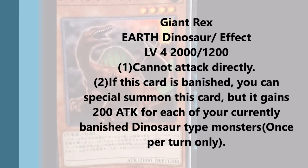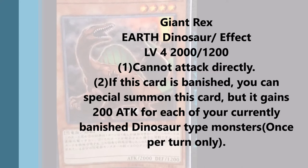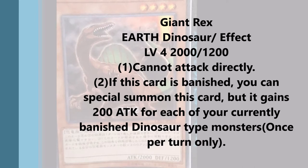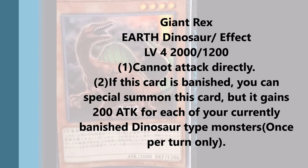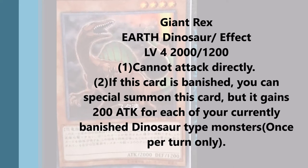It's pretty nice. I would use it for an overlay rather than use it to attack, because more often than not you're going to go into Ultimate Conductor Tyranno and just use his effect to put everything face down. Since Ultimate Conductor Tyranno clears the board pretty much, if this guy can't attack directly he's not really all that useful. He's more useful for overlaying into something like Laggia or Dolkka rather than staying on the board himself.